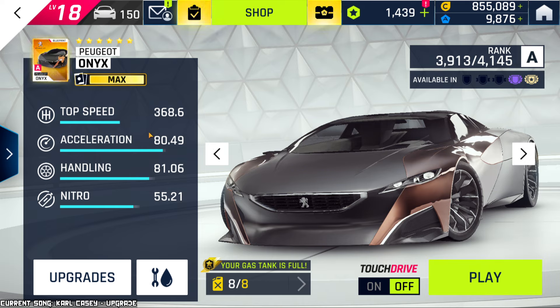Looking at the stats themselves, the top speed is definitely faster than the average for Class A, but it's not insanely fast — though it's still pretty good. The acceleration is alright, nothing special, but it's not bad at all. Handling is really, really high for a Class A car. And the Nitro is okay, nothing too special.